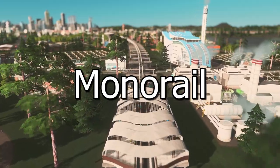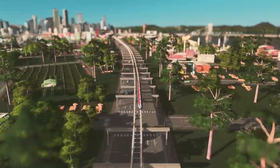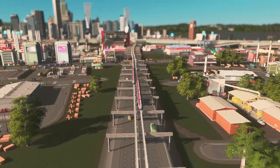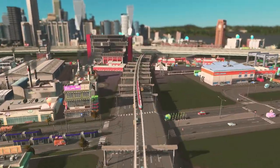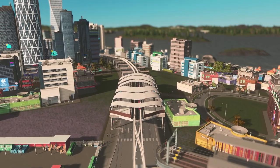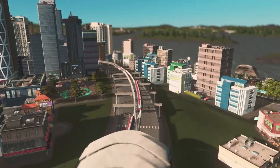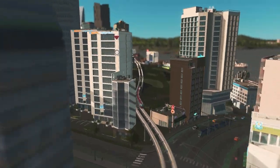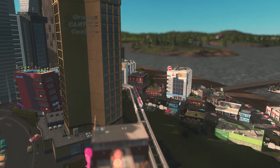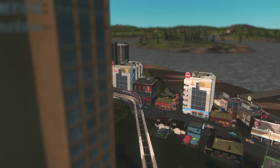Let's talk about monorails, the late bloomer of the arterial transit options. These guys are perfect for when your city planning turned out to be a bit impromptu. Monorails can swoop in and save the day, making the most of your existing road networks. In fact, monorails are quite the social butterflies, able to mingle with every road width — from solo track to six-lane road options. And let's not gloss over their aesthetic appeal. Monorails bring that sparkle of Disneyland magic to your city, making your sims feel like every day's a holiday. But don't let their charming looks deceive you — monorails come with their own baggage. They are the slowpokes of the arterial world, and their capacity isn't something to write home about.